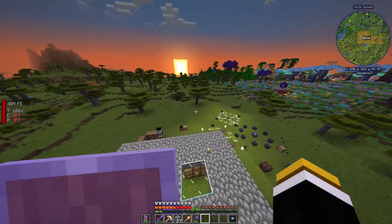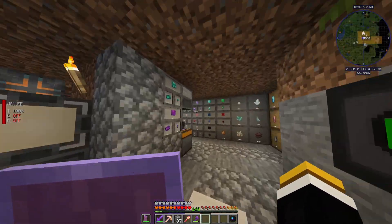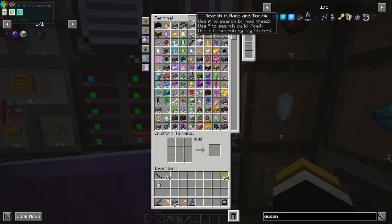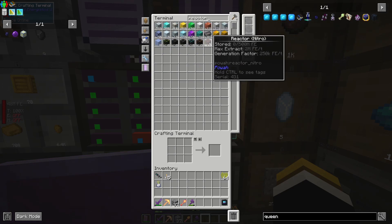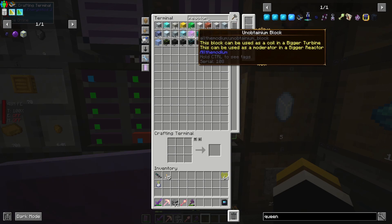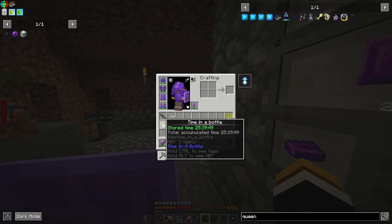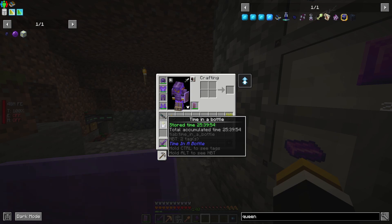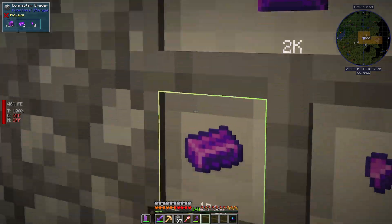When we get the fusion reactor we'll probably want to put more cells in, but that's a little way away. I taught the autocrafting system how to make the reactors. On the tooltip it says each makes 250k RF/tick. Also, I've been AFK — I made this yesterday 25 hours ago and I haven't closed the game since, so I got a lot of those reactor materials.